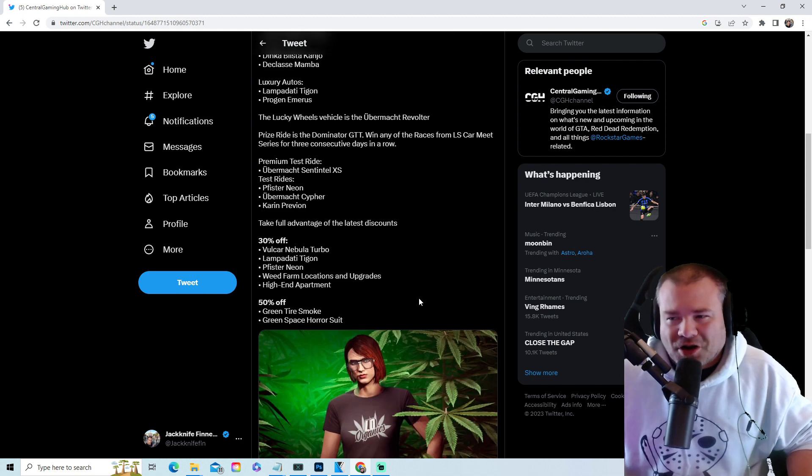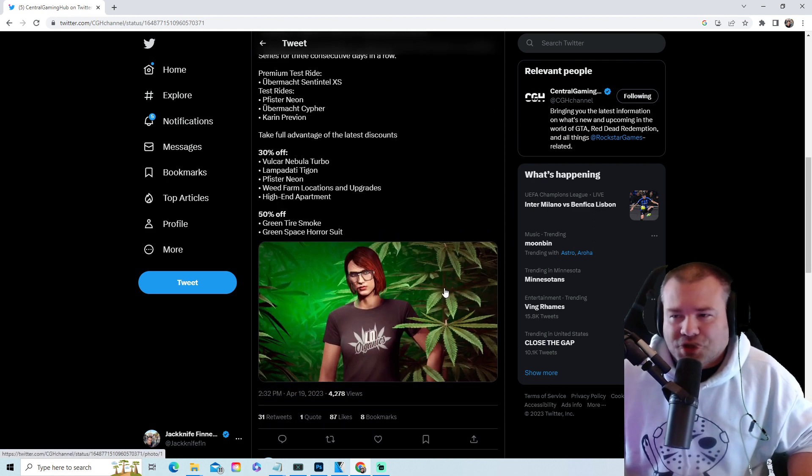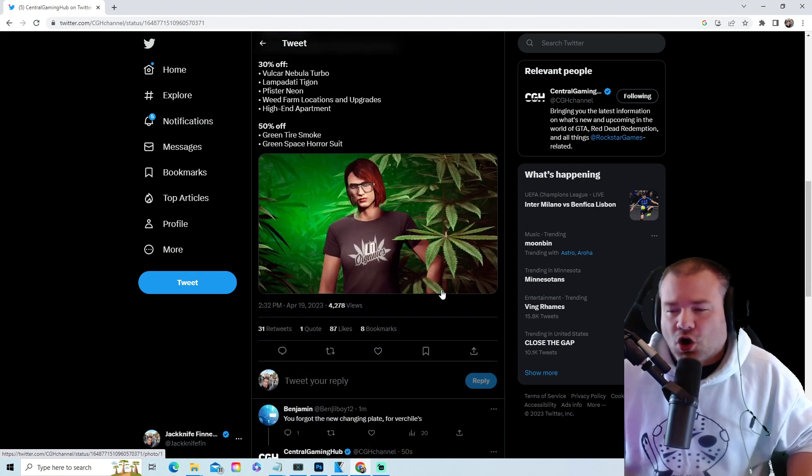Discounts this week: 30% off the Nebula Turbo, the Tegan, the Neon, the weed farm locations and upgrades, and the high-end apartment. Also 50% off green tire smoke and the green space horror suit.